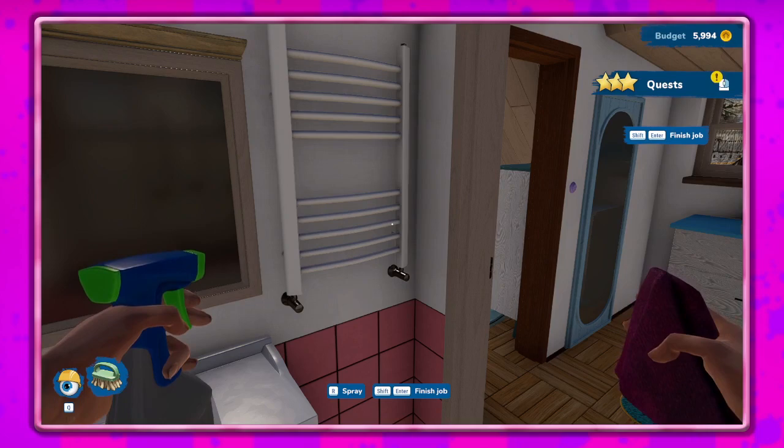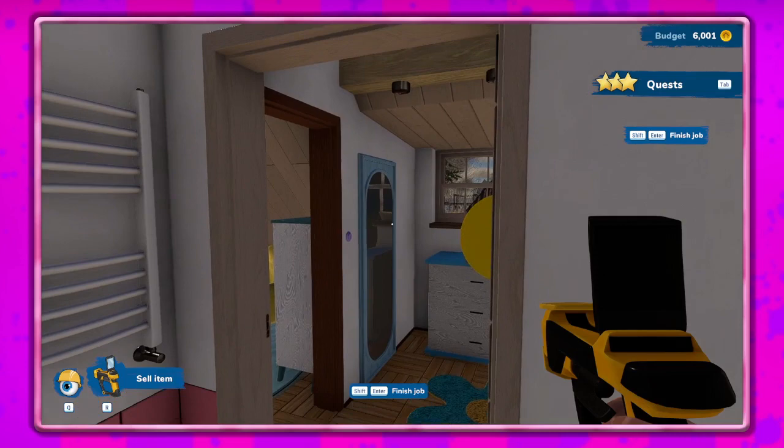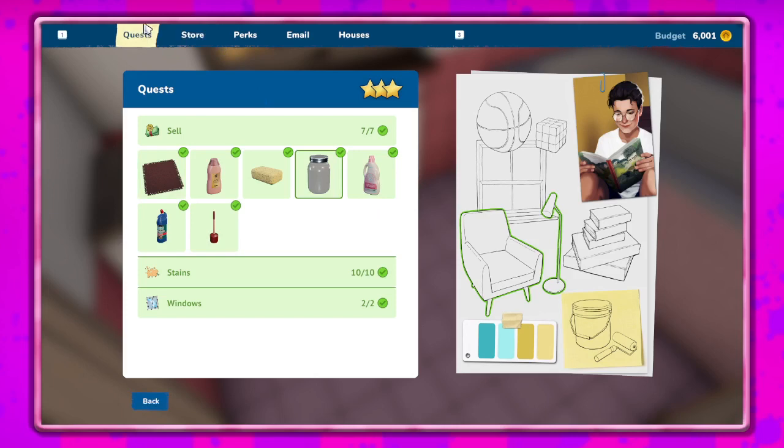What do we need to sell? Oh probably these. All right, so we're technically done. But I don't think I want to keep this pink — should we keep it pink? I don't think so. All right, let's go ahead and go to the store.